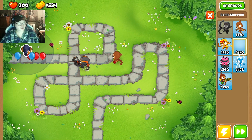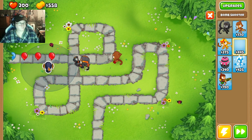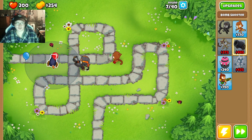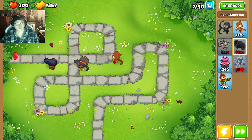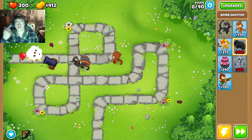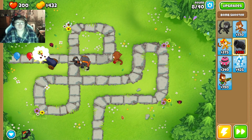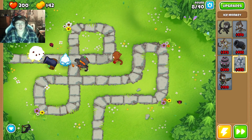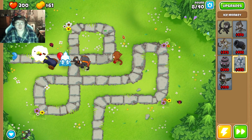Bomb Tower — we'll place it right here. Set it to Strong. That'll make sure we can deal with the leads. We're still early game, we need XP, so we can place one of each.